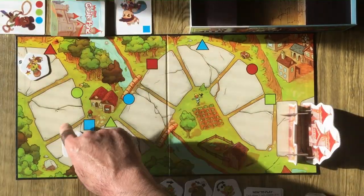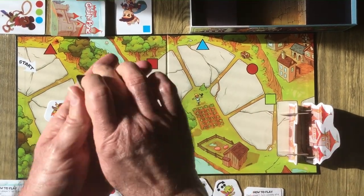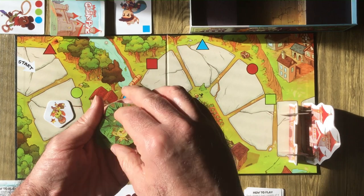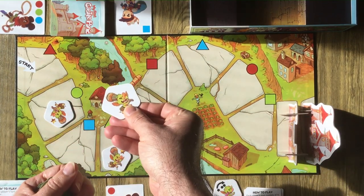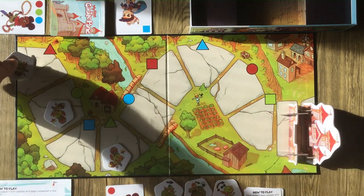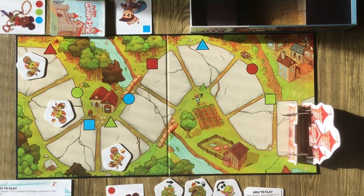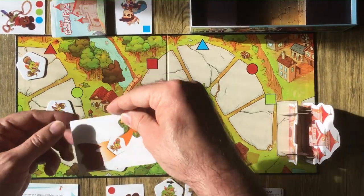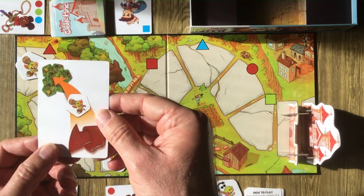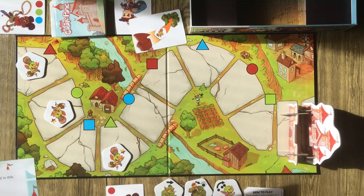After that's done, we move the monsters — they all move up one space. Then we draw from the monster deck. A regular goblin came out, so he goes to the start space. New monsters always go to the start space, then play continues. Second player draws a card.